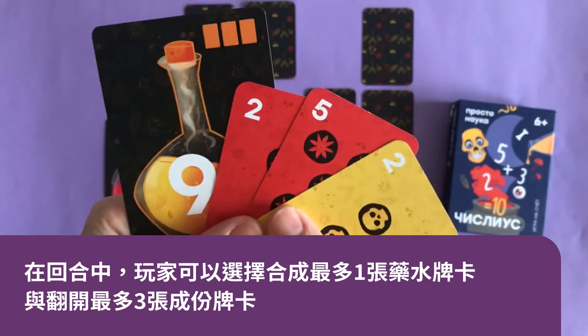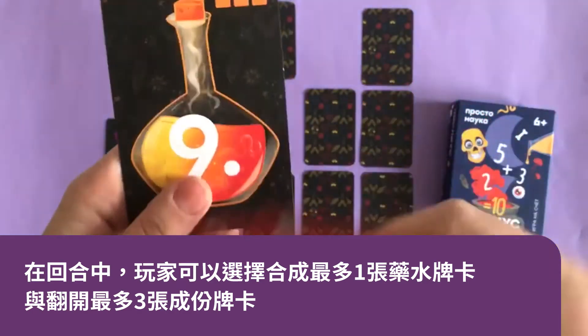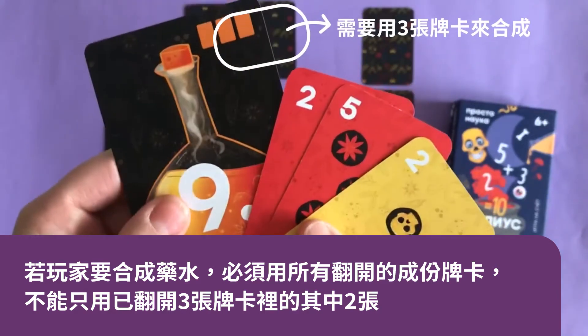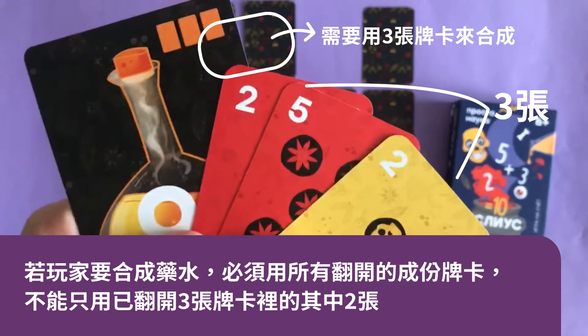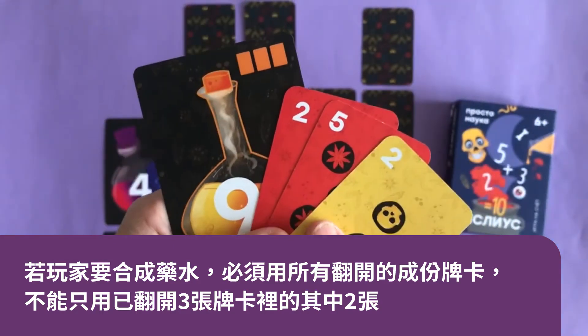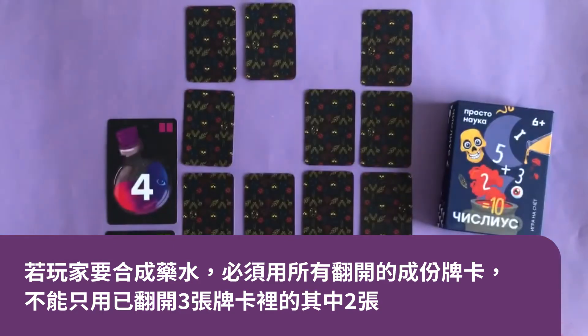During a turn the player can brew no more than one potion and open no more than three small cards — less is an option. If the player is going to brew a potion, then all open small cards must be used. The player can't choose only two out of three cards — it's either all or nothing. Everyone decides for themselves whether to open the third card or not.